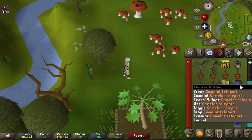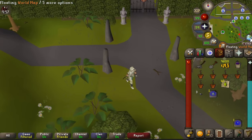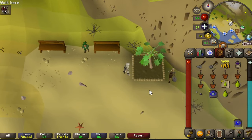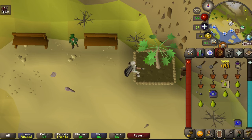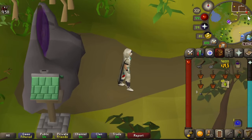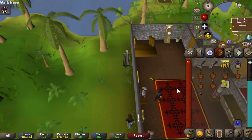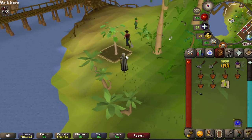Next, head to Catherby using a Camelot teleport. Once in Camelot, head south-east towards the beach and you'll find the fourth fruit tree patch. Do the same thing here. Then head to Brimhaven — you can use the charter boat or a house portal redirection scroll. From the portal, head a little east and then north around the pirates' quarters and you'll find the fifth fruit tree patch.